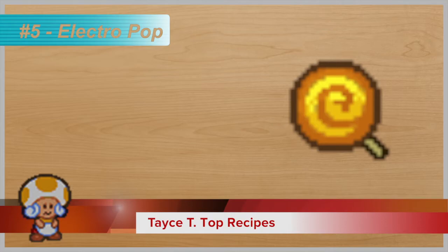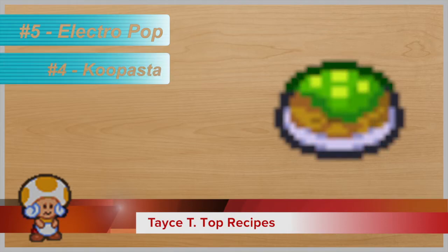Moving on, number four: Koopa Pasta, which I had mentioned before. It could be spinach on top of spaghetti. The sound of spinach and spaghetti doesn't sound good, but this picture looks delicious — it kind of looks like it's got a pesto sauce, maybe some grated Parmesan cheese on top. It just looks very good.